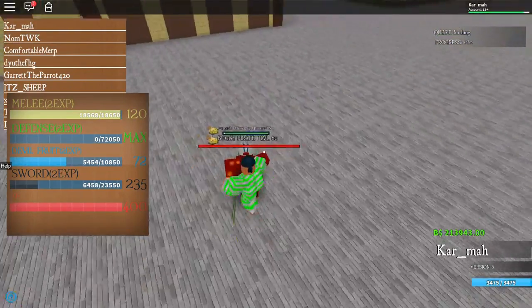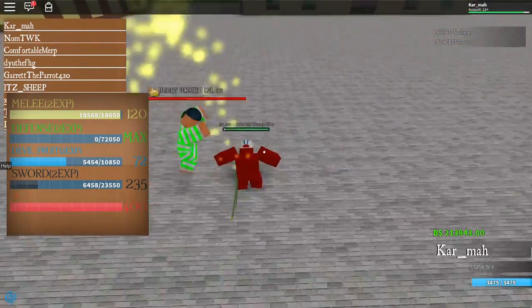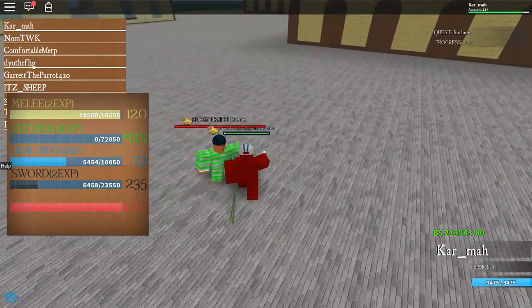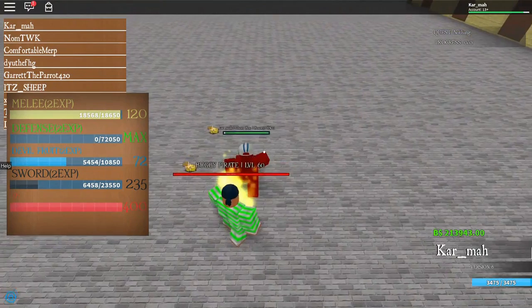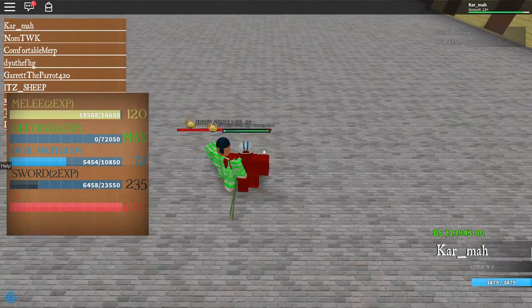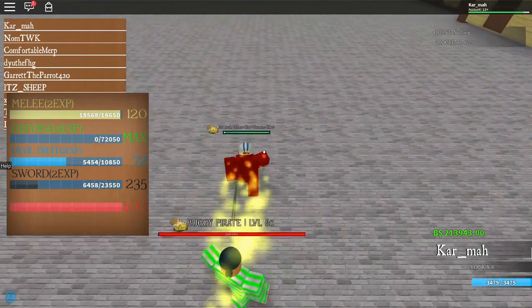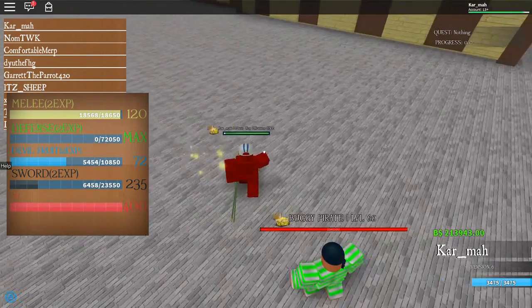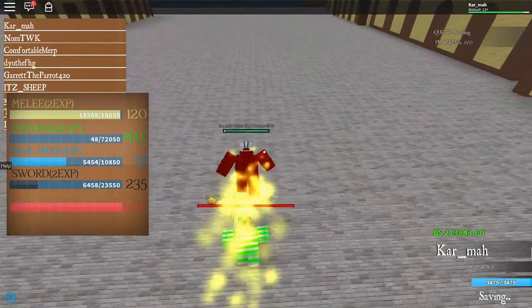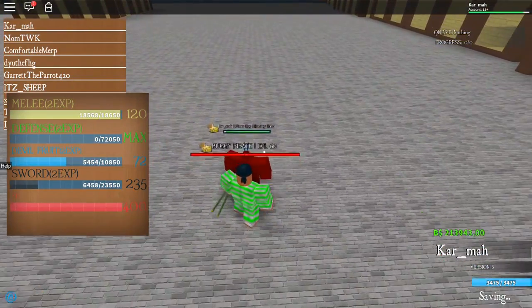Basically, you want to walk with a Buggy Pirate — do not run, so no pressing Control. Just walk and make sure it punches you while you walk. When it follows you, just walk and let it hit you. This will already give you a lot of XP.